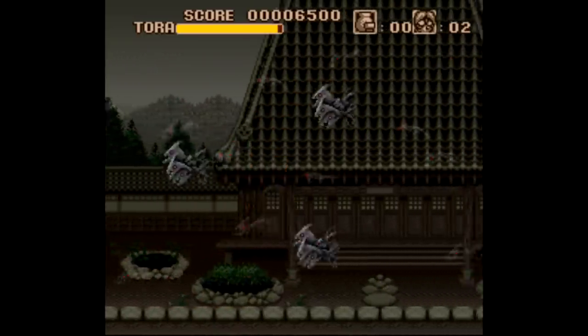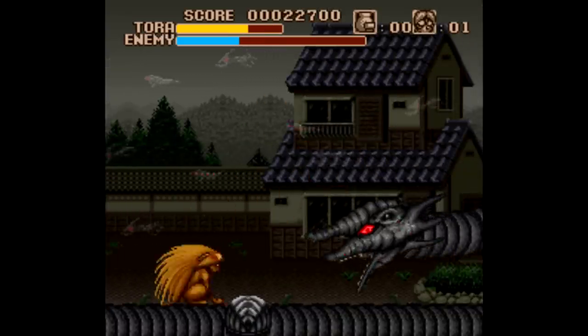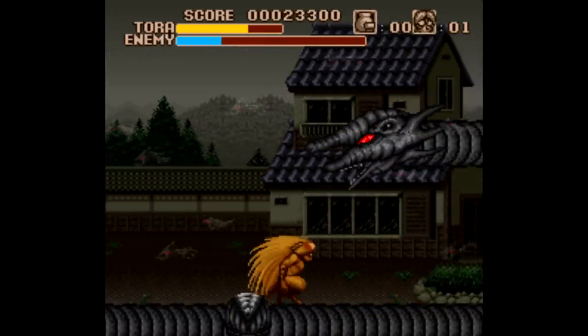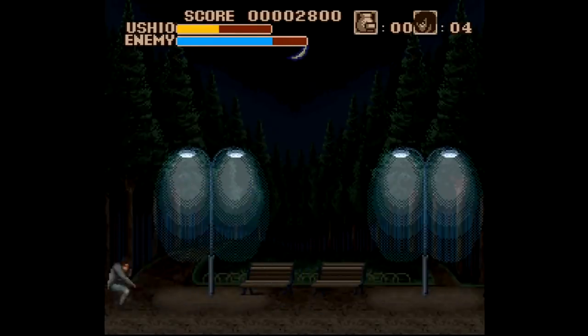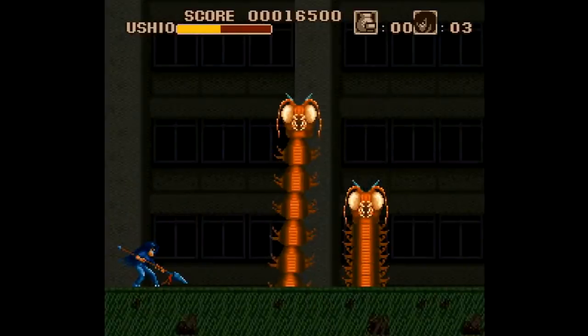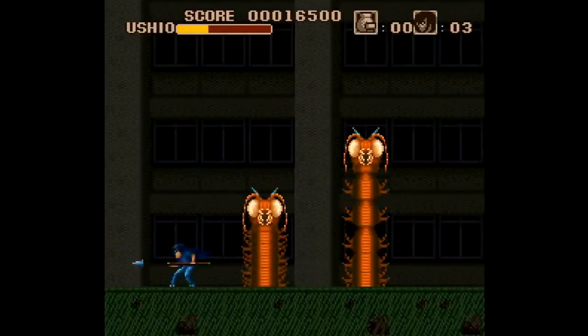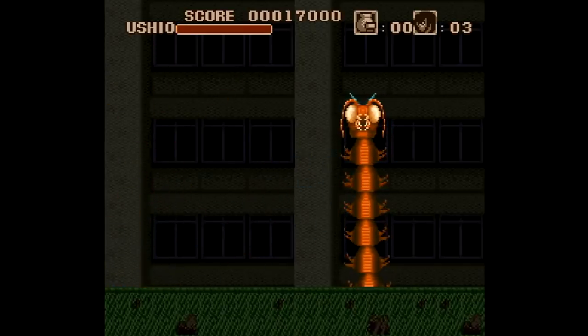What's kind of weird here is that this game for Super Famicom was released in January of 1993, but the Famicom got a completely different game six months later, with Ushio & Tora: Shinen no Daio arriving on the 8-bit system in July of '93, and they're two completely different games. The Famicom title is a first-person dungeon crawler with turn-based battles, where the Super Famicom title is the side-scrolling beat-em-up that you see here.